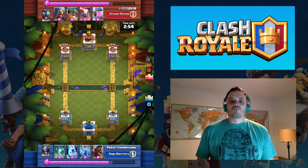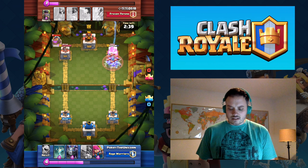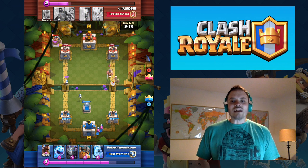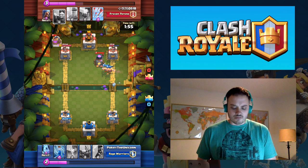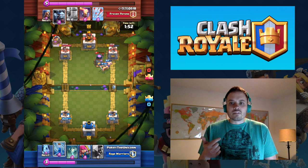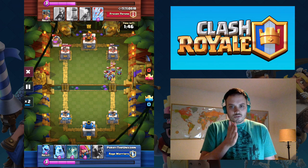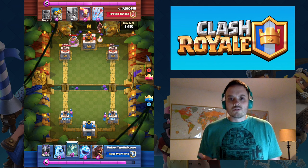Strategy number one is to distract. What you're going to have to do is distract the Elite Barbarians. Right now I'm pushing with the Hog and distracting with the Ice Golem, zapping the Minion Horde when my Ice Golem blows up and gets that damage down. One of the cards I use a lot for distracting is the Ice Golem. I also use the Graveyard. Very cheap cards to counter with, and it will give you a positive elixir trade.